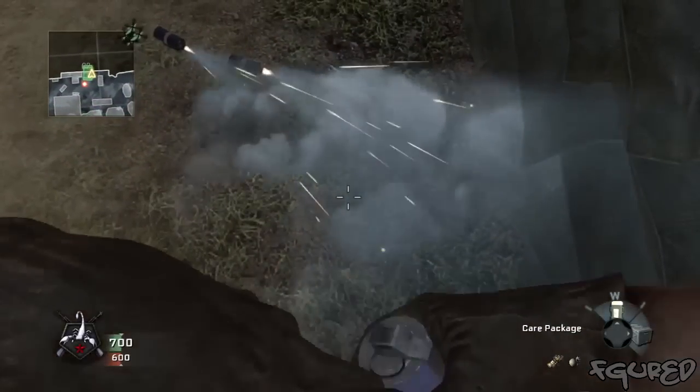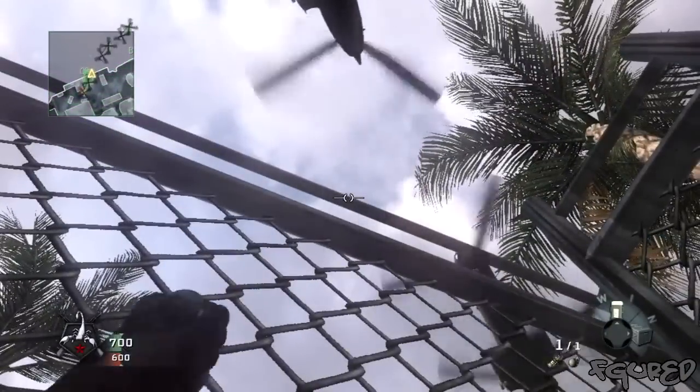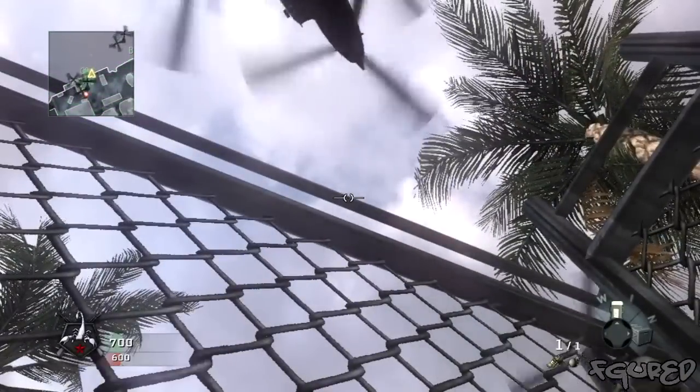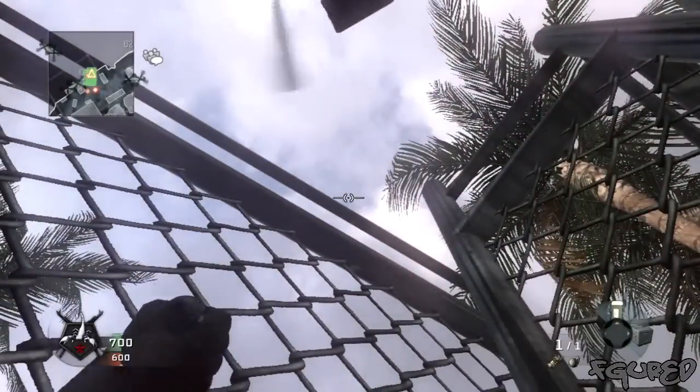What is going on guys, it's Figured here, bringing you guys a tour on how to get outside of the map — this ain't even Havana is it, no it's Crysis — how to get out of the map Crysis doing the care package glitch thing.